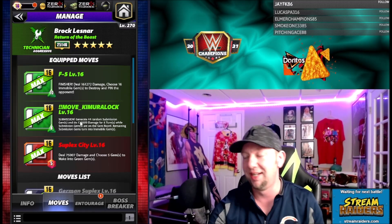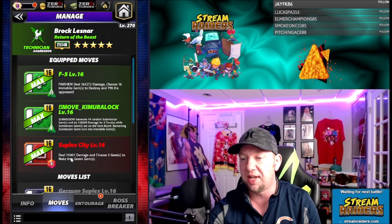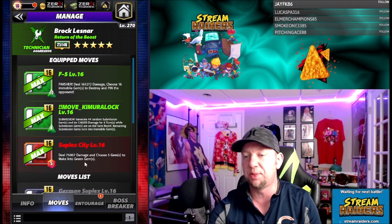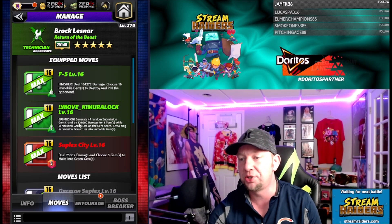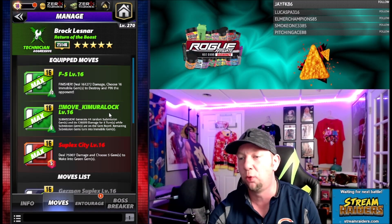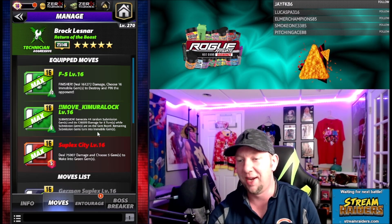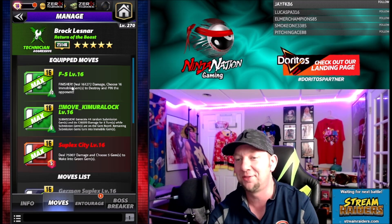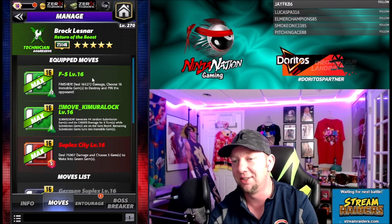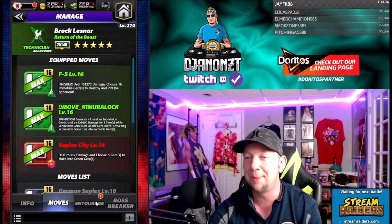We got Suplex City — five charge red, deal 75k damage, choose five gems to make into green. That's going to load up our green. Then we got the Kimura Lock — eight charge green submission, generate 44 random sub gems and do 126,000 damage. For six turns, remaining sub gems turn into immobile gems. Just wow. And then we got the F5 — ten charge green finisher, deal 161,000 damage, choose 16 immobile gems to destroy, and pin the opponent. An absolute destroyer of worlds.